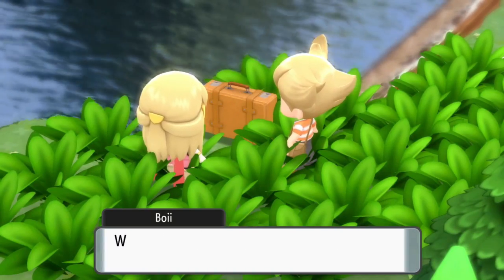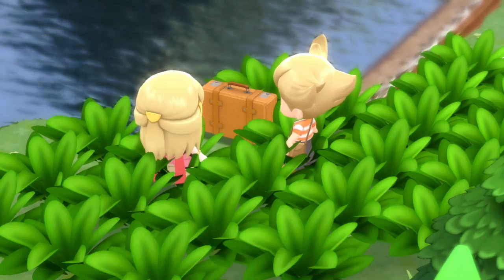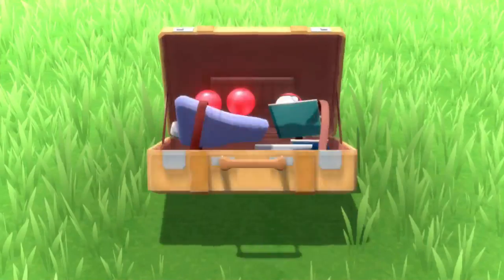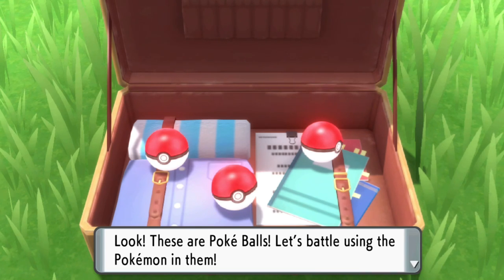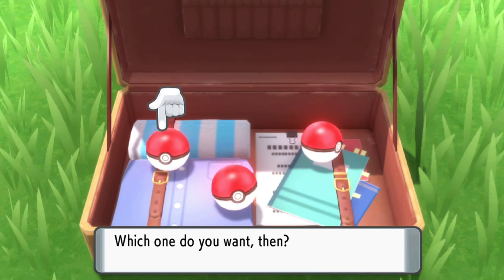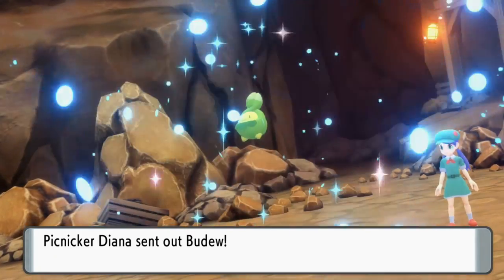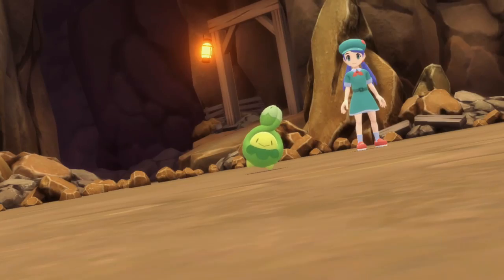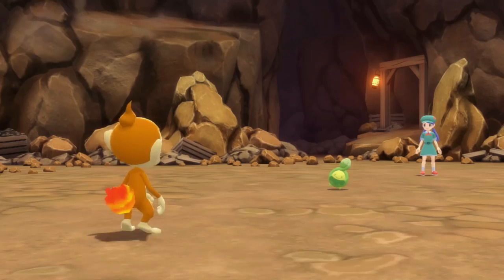Static encounters are the exception to this rule, as you're always allowed to catch them. A static encounter is predetermined and you will always get the same Pokémon out of it. In most games, you can see the Pokémon in the overworld and trigger the fight by interacting with it, like Snorlax in Red and Blue, or the box legendary in almost every game. This rule can also be modified — if you're doing a grass-type encounter only Nuzlocke, you'd change it to catching only the first grass-type encounter in each area instead.